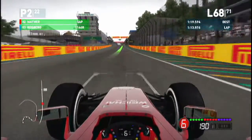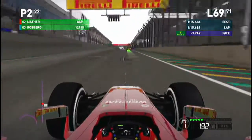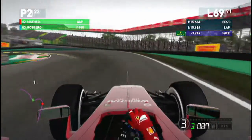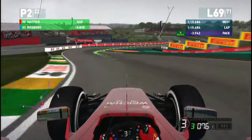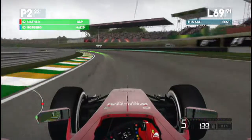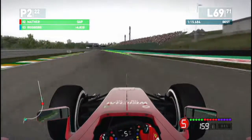We're coming up the main straight now, up the hill, over the crest of the hill starting a new lap. I'm tending to find that if you can brake quite easily and trail brake a little bit into that corner it's better than risking it all and diving into it. You can quite easily lock the fronts and go straight on.